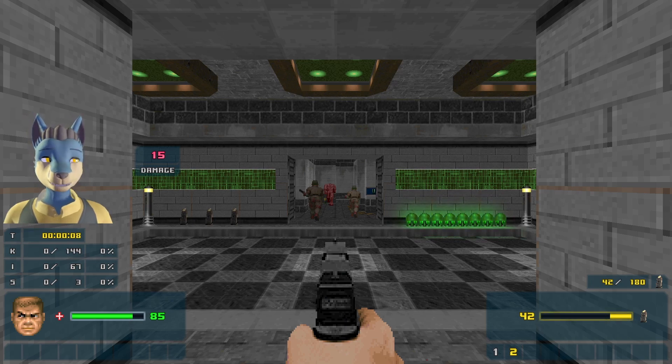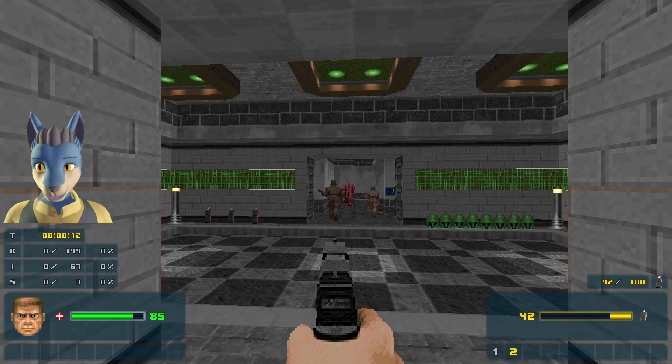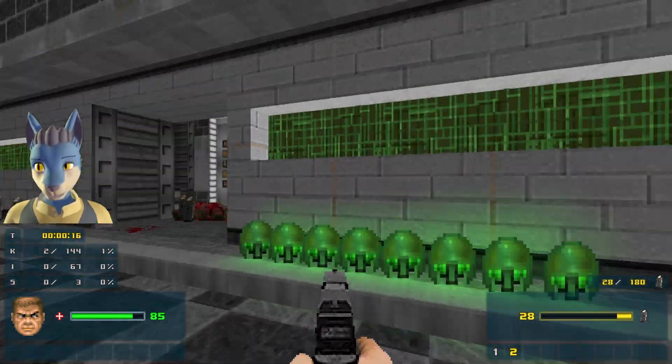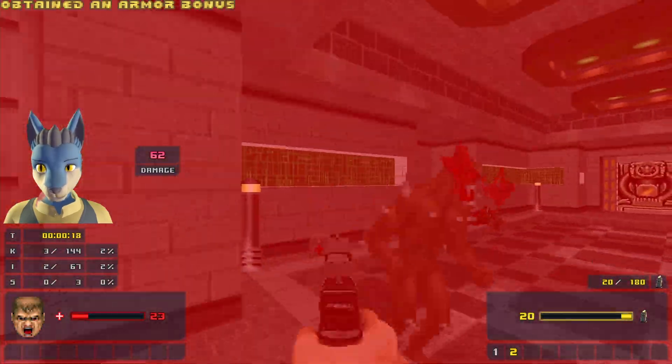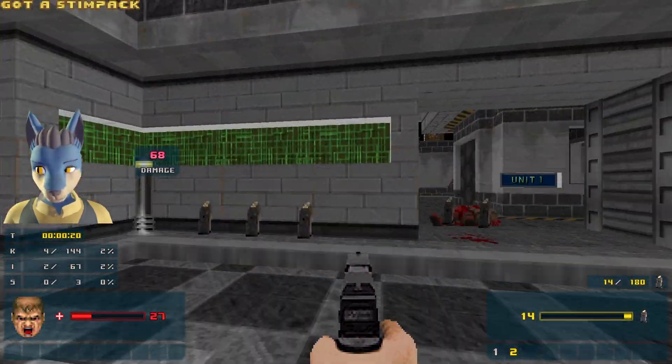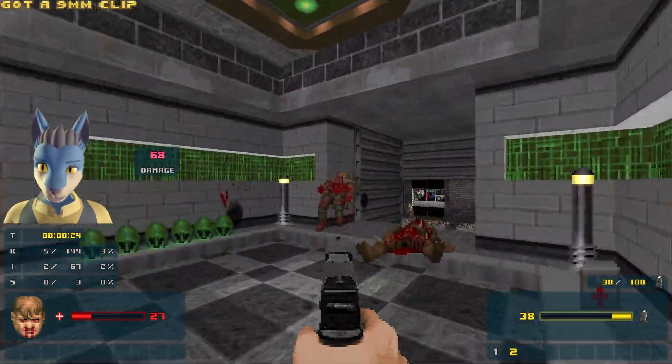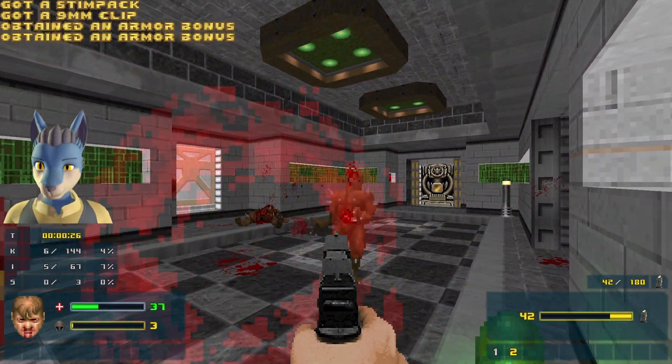Hello everybody, welcome back to our playthrough of Struggle and Terescian Legacy. This is map number two, Ready to Survive. Go ahead and kill these dudes right here. This map is quite a bit bigger than the first one. It's a little more complex, definitely hard to navigate, but I'll try my best to find the most optimal route.